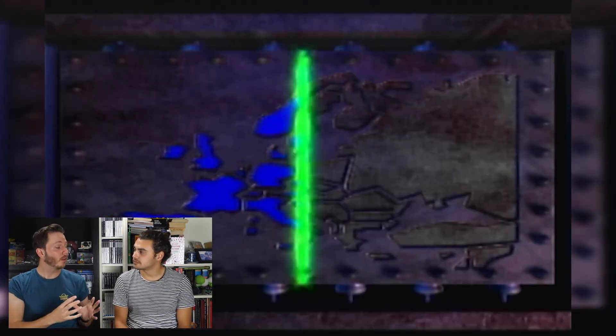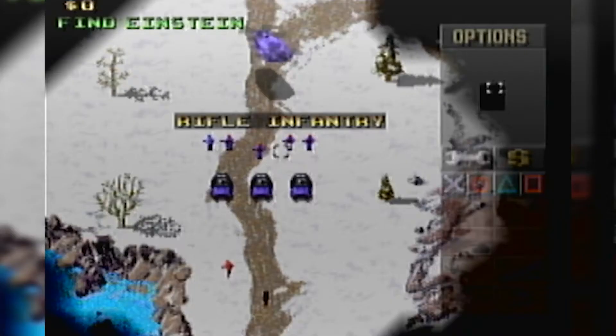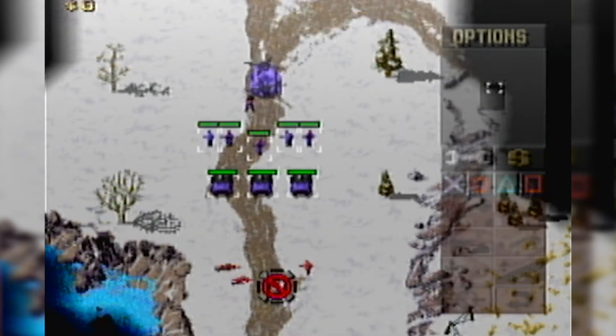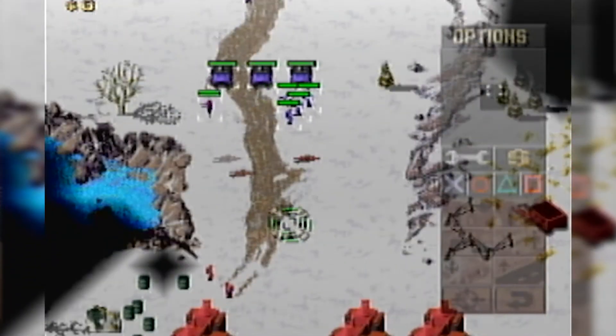At the start of the game, you can choose between two factions: you can go with the Soviet Union or you can choose the Allied. The fun part is that on the PlayStation, you can switch between them to do the other faction's missions.